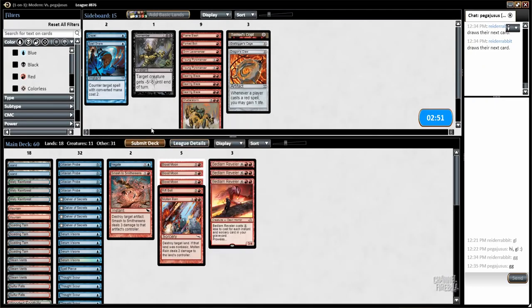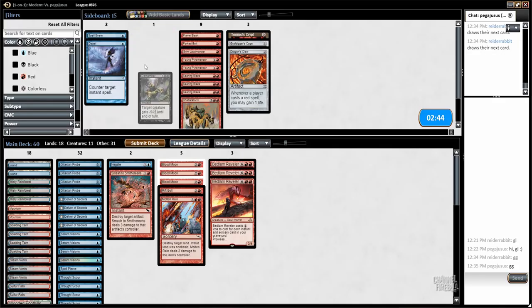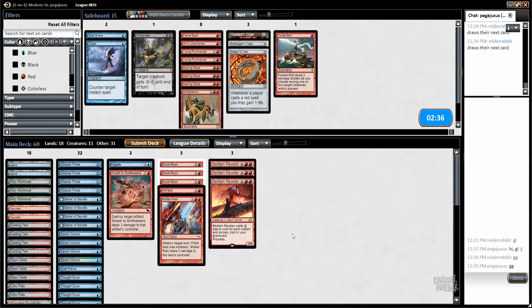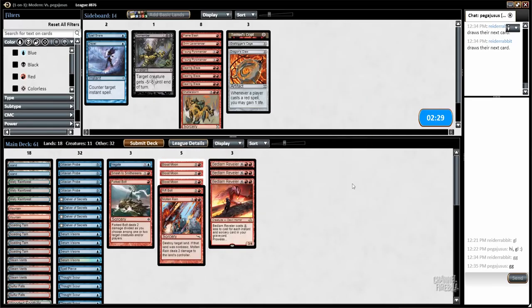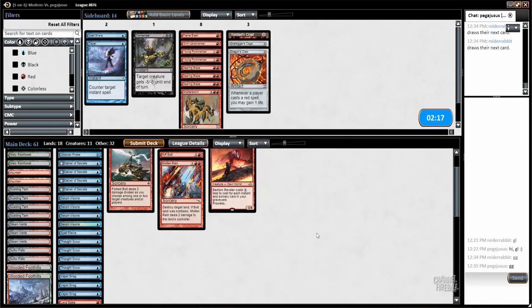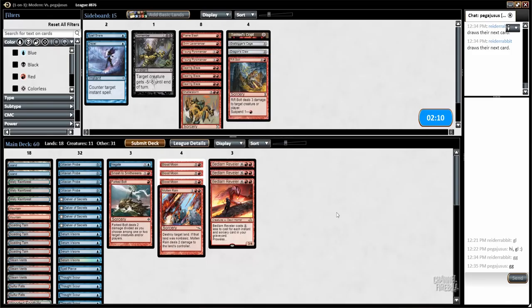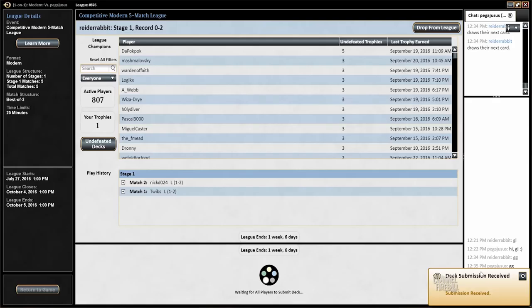I haven't cast a Bedlam Reveler this whole tournament so far. Now I've seen Timely Reinforcements and Path to Exile — does that change my strategy at all? Maybe it makes Forked Bolt appealing, though I don't have that many ground creatures. I guess I have six or seven — the Bedlam Revelers and the Swift Spears. Forked Bolt's probably good enough. Cut either a Rift Bolt or a Thought Scour — Rift Bolt's probably the worst. I can't play a burn deck and lose to Tron twice. That would just be such a failure.